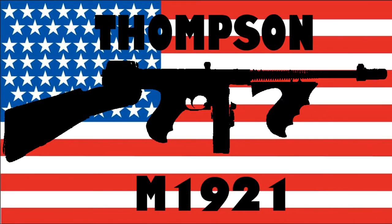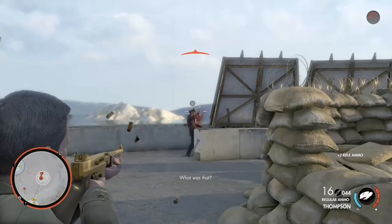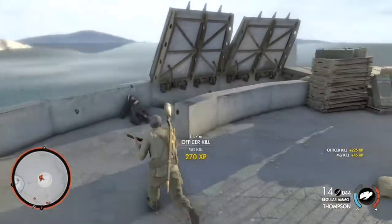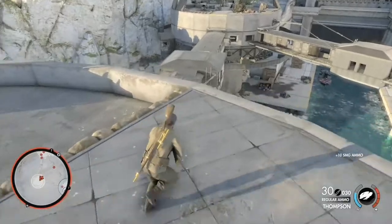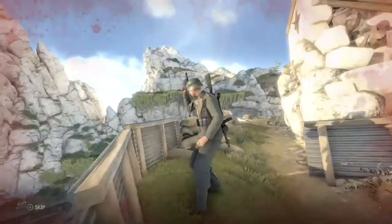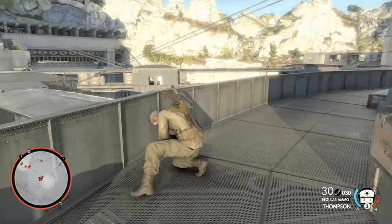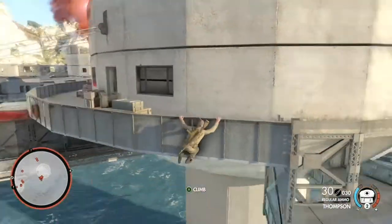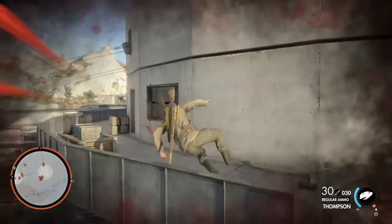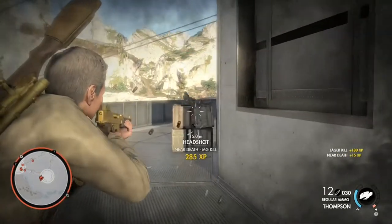The weapon was popular with the police force who bought them because they provided a high amount of firepower in a small, easy to use package, but the more prominent users of the Thompson were the gangsters of Roaring Twenties America, who cut down the stocks and barrels and fitted them with absurd 100 round drums, available from Thompson directly. The weapon was designated the M1928A1 upon achieving orders from the US Navy and USMC, as well as by the British and French. The Thompson M1A1, as seen in game, was a simplified version featuring a conventional blowback mechanism instead of the costly blishlock, and was sold with more practical 20 or 30 round box magazines.